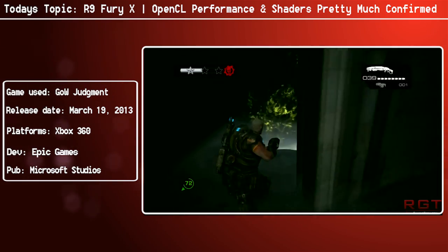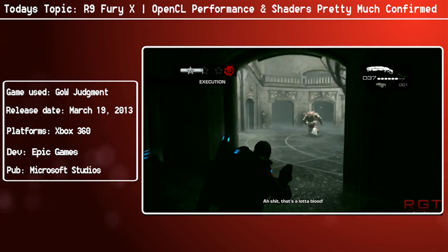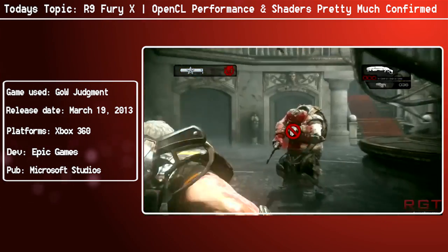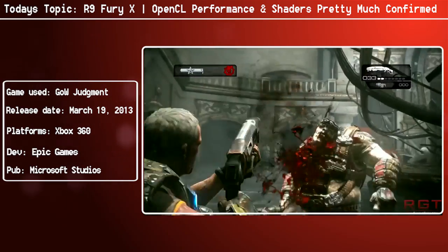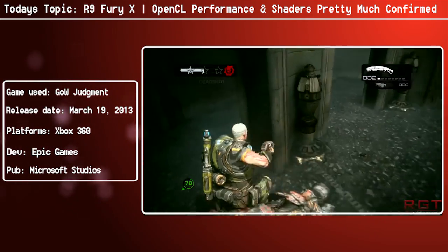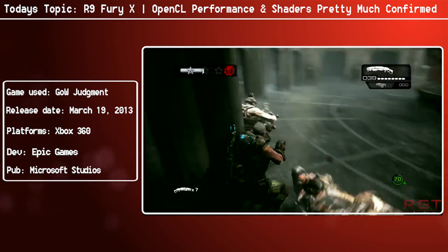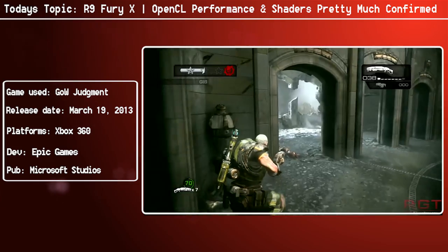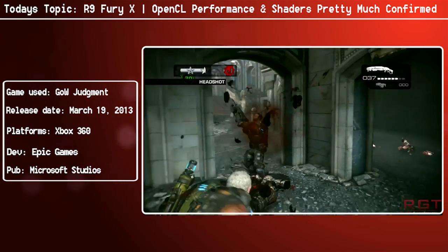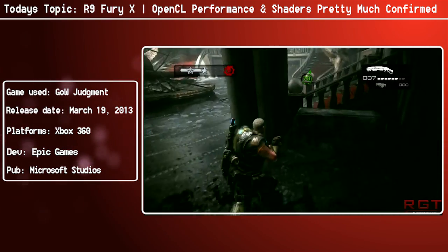I'm feeling kind of good about this. And here's the thing — for gamers, it's kind of a weird situation, because I'm really hoping that the Fury X is fast. If you're a 4K gamer at this point, you've only got a couple of options: you can go SLI or Crossfire or something else. In other words, 4K gaming doesn't really have that many high-end GPUs to choose from.